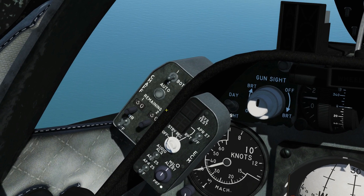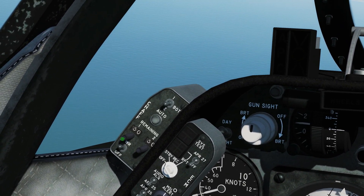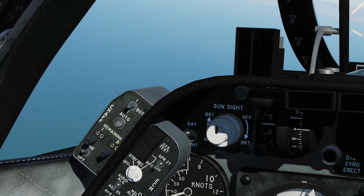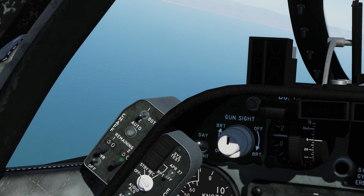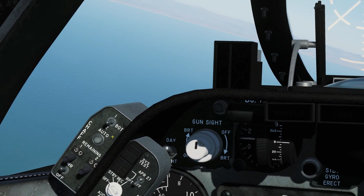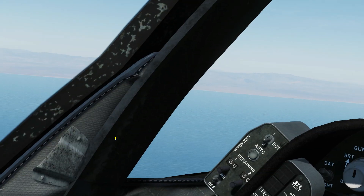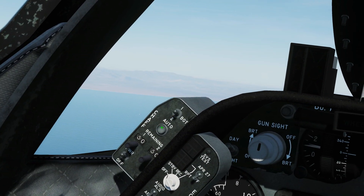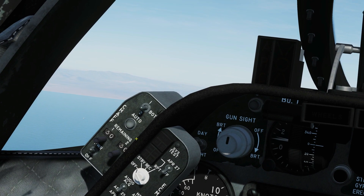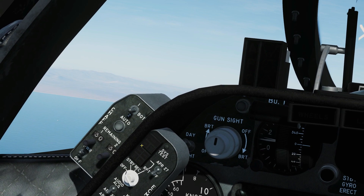We're in the cockpit now. This is our panel — we can energize it here. Here is the subtractive counter for our forward dispenser, and here is for our aft dispenser. In our current setup, this is our 30 chaff and this is our 30 flares. The auto button we'll come back to. Here is our dispenser selector: when we press the Jato button, do we want to dispense just from dispenser one (chaff), dispenser two (the aft dispenser, flare), or both chaff and flare at the same time?